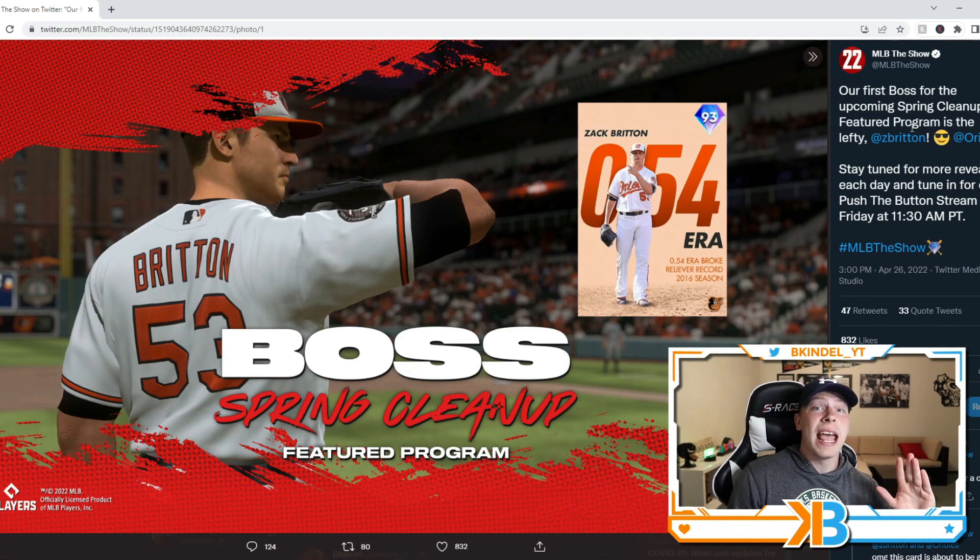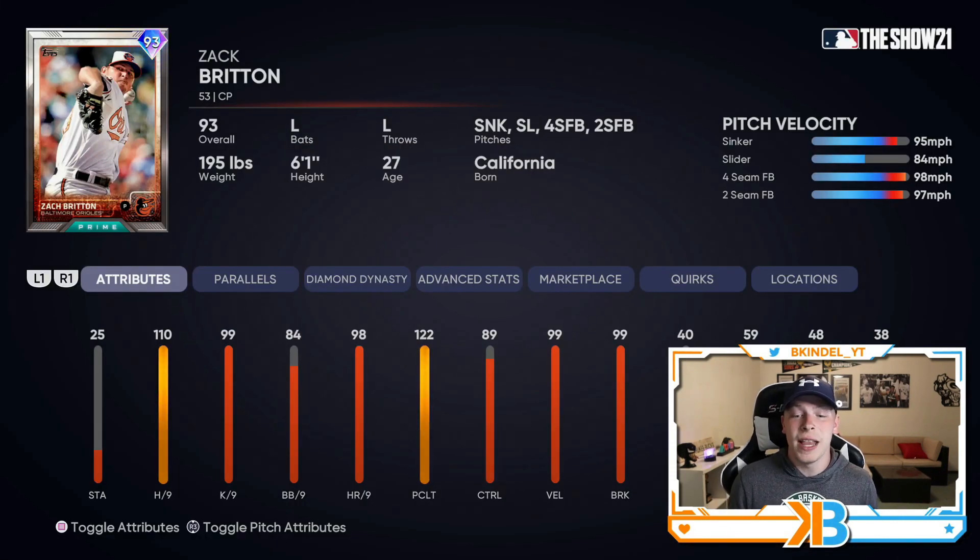I'm assuming the card is going to be absolutely insane, especially if we compare it to previous Zach Britton cards — like this 93 overall prime version from last year where he had 110 hits per nine, 99 Ks per nine, 98 home runs per nine, 99 velo, 99 break, and 122 pitch clutch. A prime card takes the prime of Zach Britton, where this milestone card is going to be taken from that one specific season where he had probably one of the best relief pitching seasons of all time.